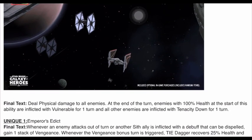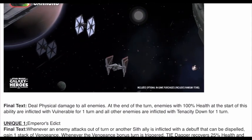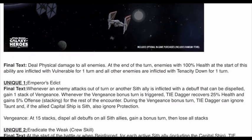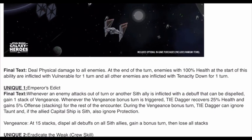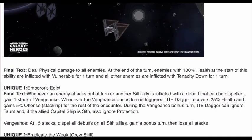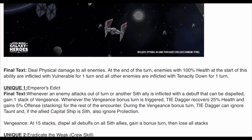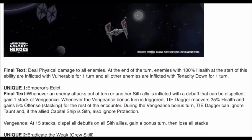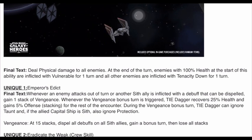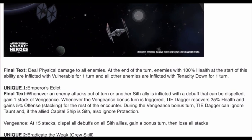L70 Heavy Laser Cannons final text: deal physical damage to all enemies. At the end of the turn, enemies with 100% health at the start of this ability are inflicted with Vulnerable for one turn, and all other enemies are inflicted with Tenacity Down for one turn. Unique one — Emperor's Edict: whenever an enemy attacks out of turn or another Sith ally is inflicted with a dispellable debuff, gain one stack of Vengeance. Whenever the Vengeance bonus turn is triggered, Tie Dagger recovers 25% health and gains 5% offense stacking for the rest of the encounter. During the Vengeance bonus turn, Tie Dagger can ignore Taunt, and if the allied capital ship is Sith, also ignore Protection.